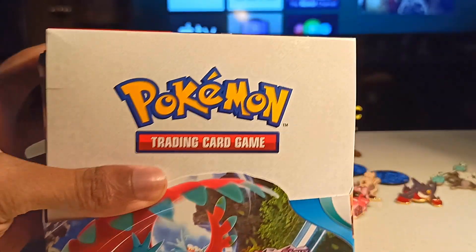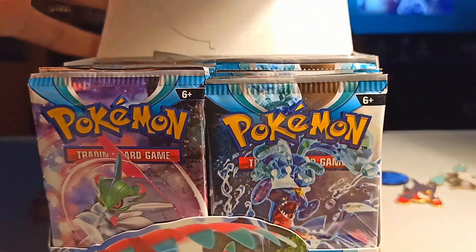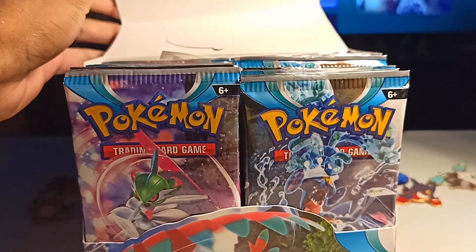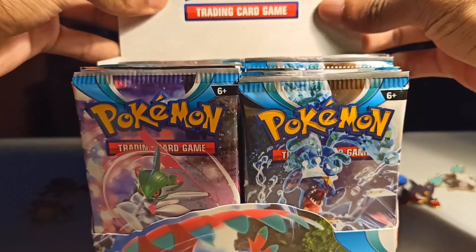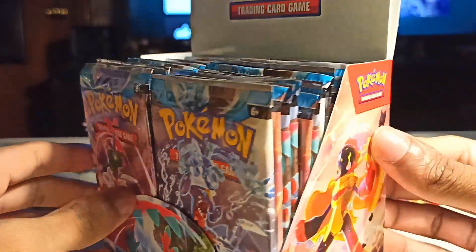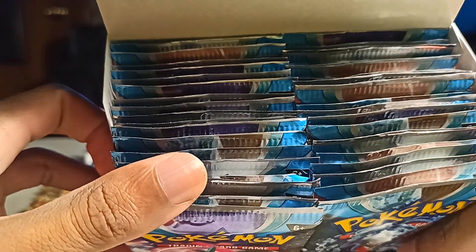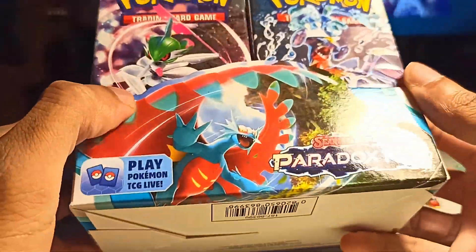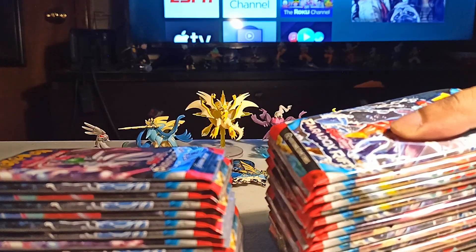But don't worry — one of my friends came in clutch and got me a full booster box, that's right, a full goddamn box of cards for us to open of the newest set. This is a full 36 booster packs, all present and accounted for — Scarlet and Violet: Paradox Rift. Sheesh.